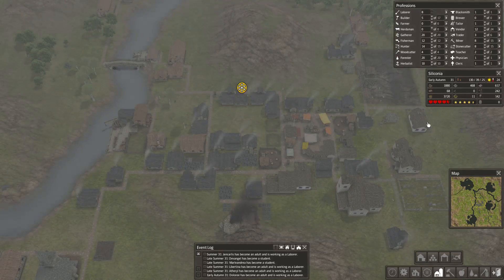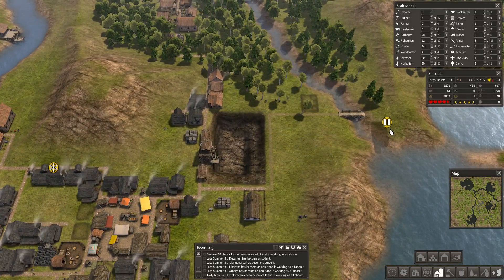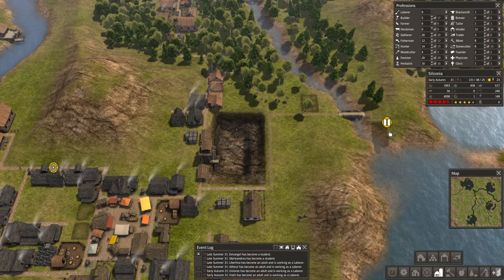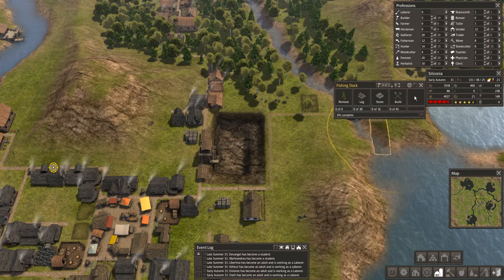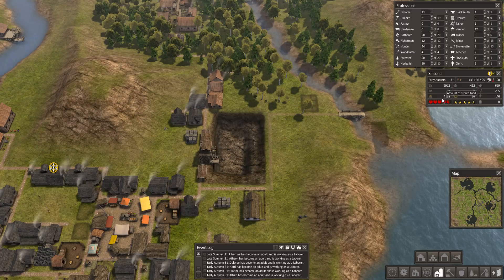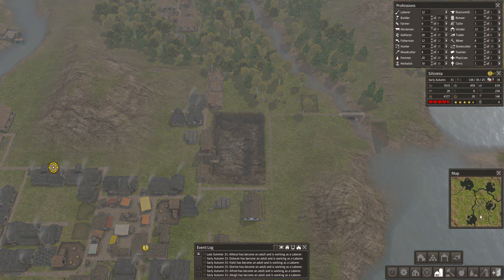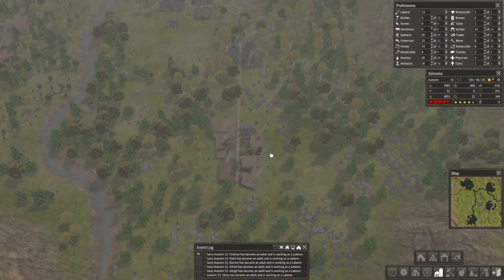We're very close to needing another teacher though. So, as reluctant as I am to stack even more stuff on, we can take that off pause. Food is possibly getting steady now. Logs are still quite low. Food's dropping again, isn't it? But yeah, this will tidy up.